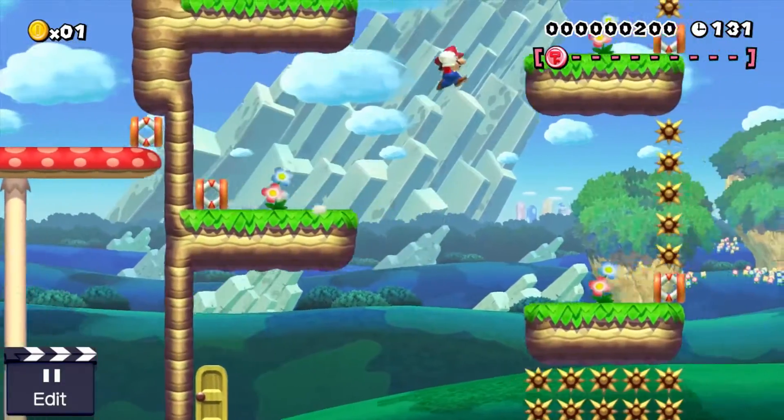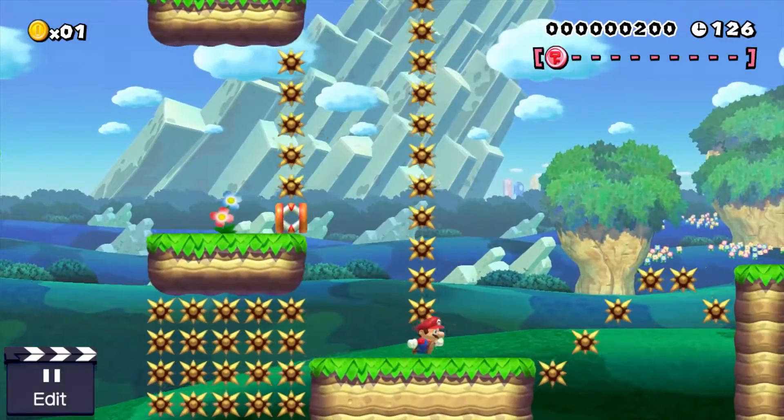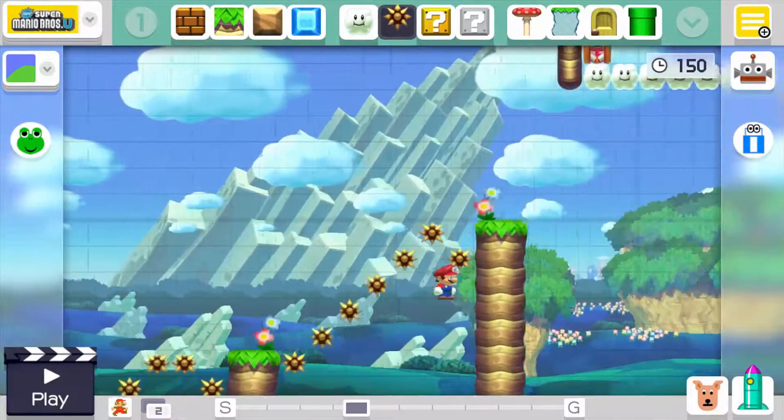That was unexpected but we're kind of doing normal stuff again. It would have had to be a triple jump — oh, and then an off-screen ground pound.